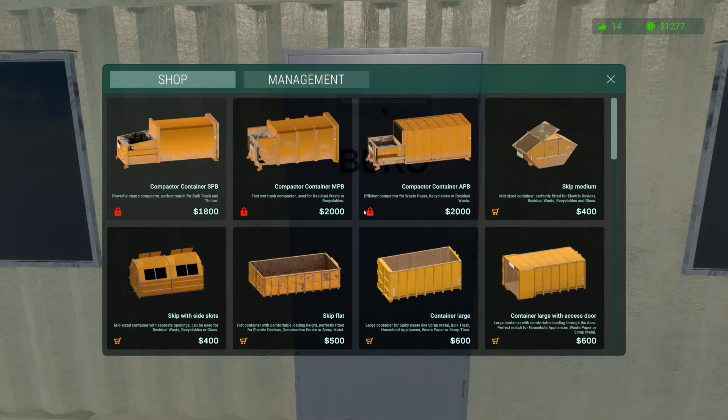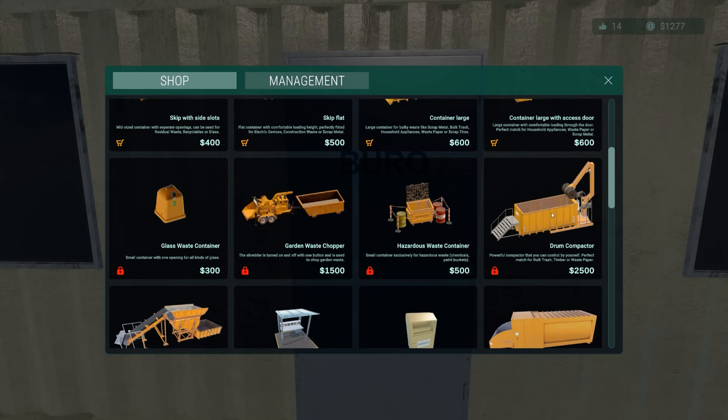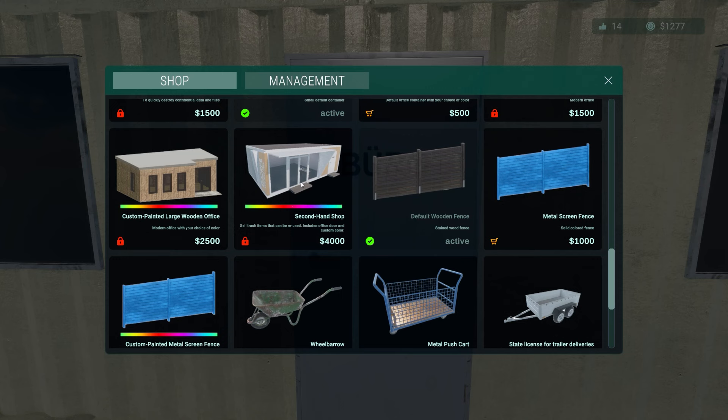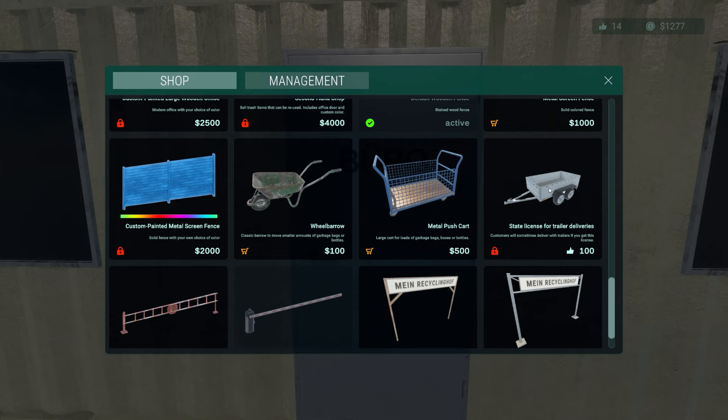Later on you can get things like a drum compactor — powerful, can be controlled yourself — perfect for bulk trash, timber or waste timber. There's a garden waste chopper, glass waste container, shredders and compactors, an office for aesthetics, a metal push cart, and an estate license for trailer deliveries — oh, that's pretty good.